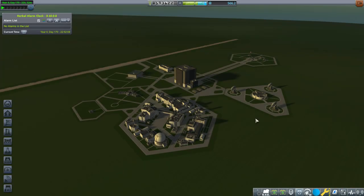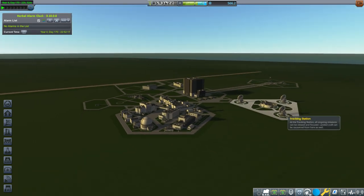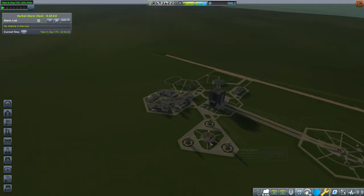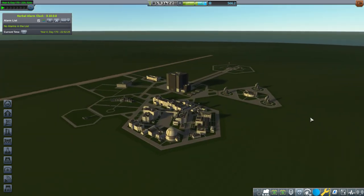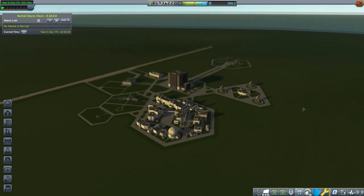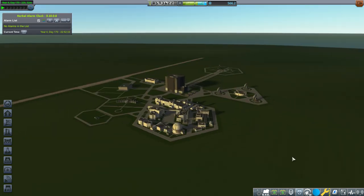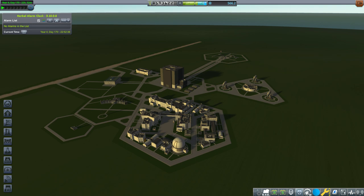I restored our reputation, science, and funds to what they were supposed to be. The persistent file has a checksum stored in the load meta, and obviously the numbers were not going to be quite right because we've got totally different planets. The checksum wasn't working out, so it adjusted some numbers to make it work, and that's why our numbers were messed up. Things are much more yellow in RSS Visual Enhancements in 1.6.